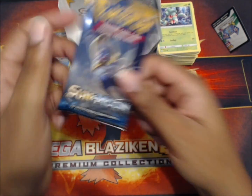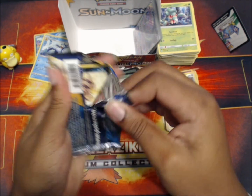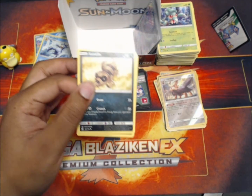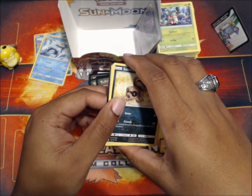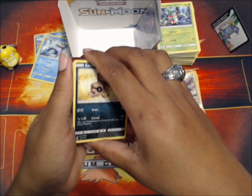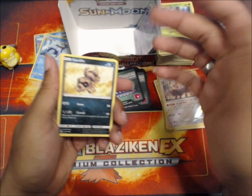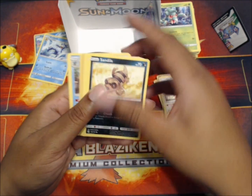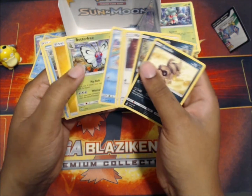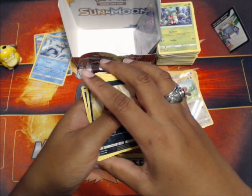Last pack! Personally I might not do another Sun and Moon box - these cards do not look fancy to me at all. I'm a Gen 1 guy - Evolutions and Generations, those were mine, I love those sets. Stufful is our reverse and Butterfree was the rare. So yeah, that's that.